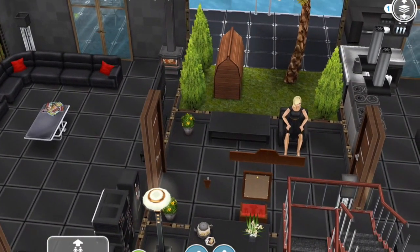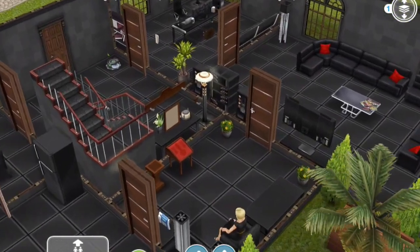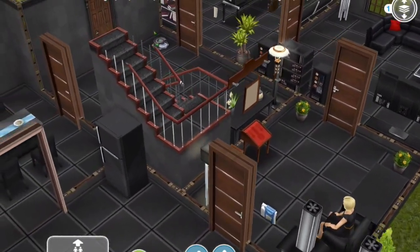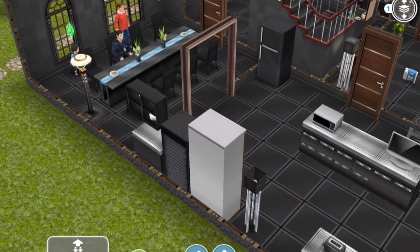Hallway — everything black. Black tables. I didn't move the teen trophy. That obviously isn't black but that was a key feature of the original house. Black dining table. Black dining chairs. There's a theme here.